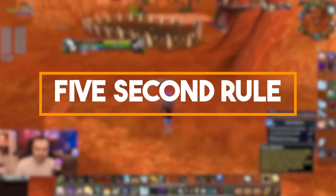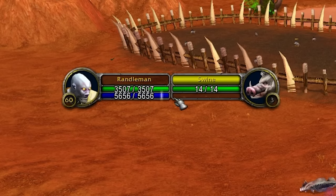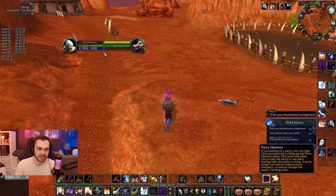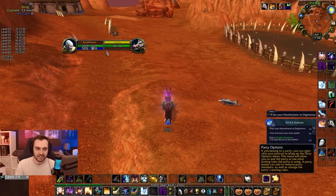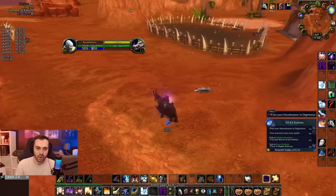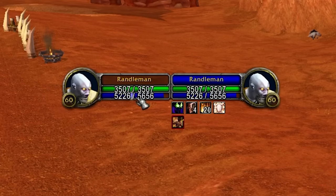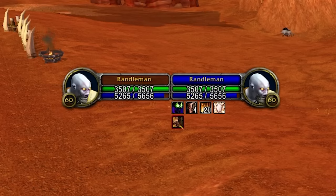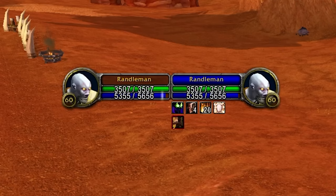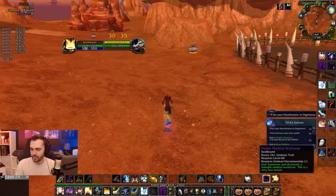The next add-on is Five Second Rule. You can see this little ticker here — what it shows is when my mana is ticking, so you can potentially time spells right after the tick, because the mana tick only happens every 2.5 seconds. When you cast a spell and use mana, it shows the five seconds ticking down where you're not regenerating other than from Meditation — where your spirit is halted — then you see it start ticking back up again. Very useful for min-maxing your mana.